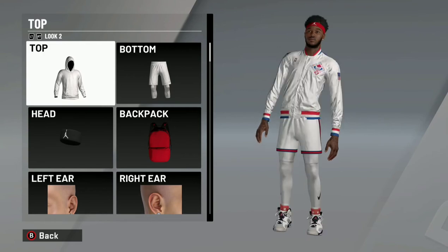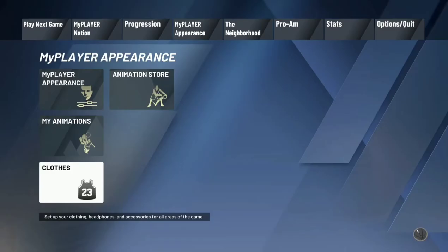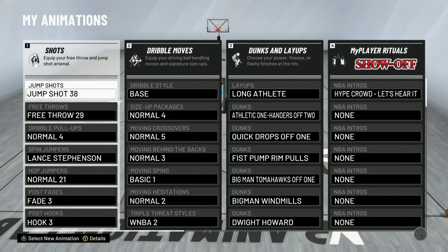With Pro Touch on Hall of Fame and your hook at a 95, if you do a mixture of some up fakes — remember you've got Dream Shake on gold too and post spin on gold — use your post moves, set up your post hook, get the space, and you're going to green everything in the paint. You've got two highest stats and Hall of Fame badges to help you out.